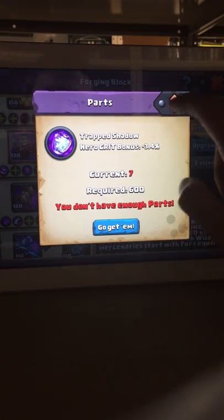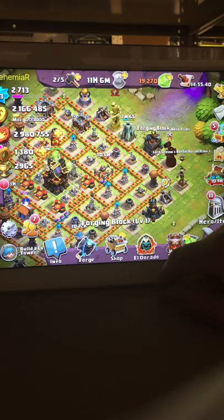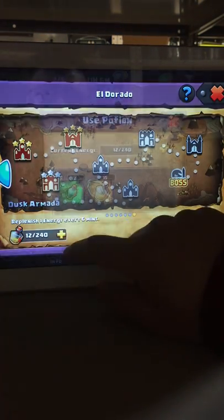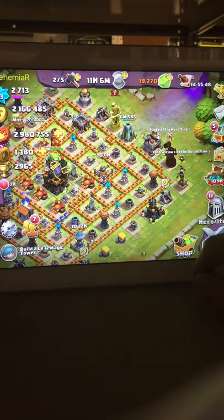I'll be able to finish that off and then start the long haul of collecting this. It's worth it because that crit bonus is really powerful. Anyway, that's my general strategy — I'm done with El Dorado for the day. I don't do anything else, I never use my potions; it's just a waste. I'm done for the day.